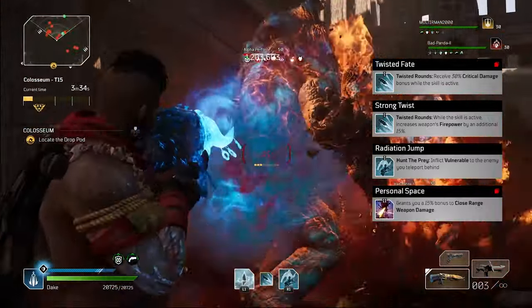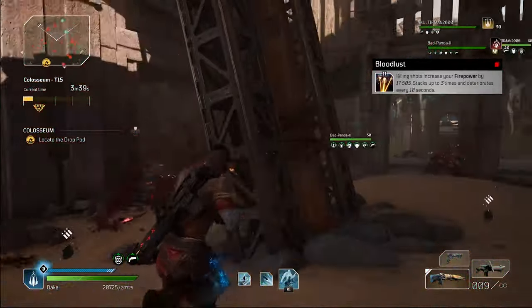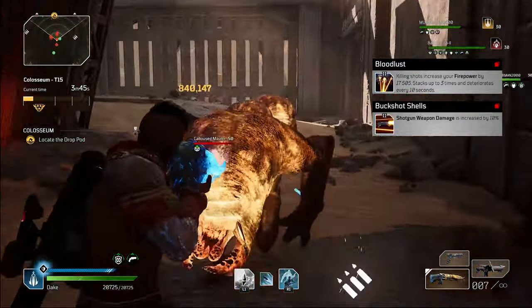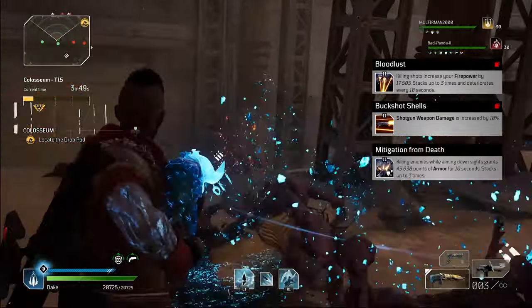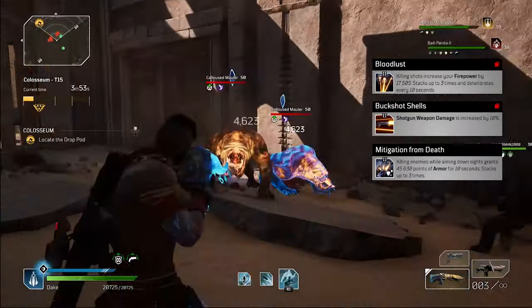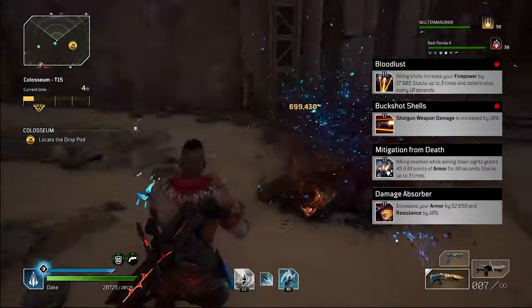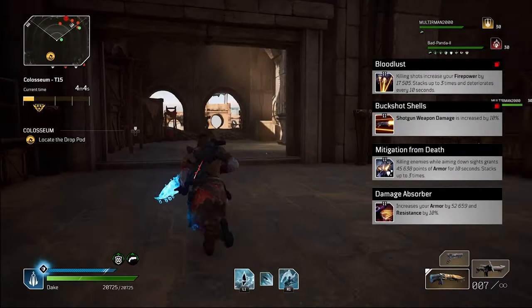Personal Space gives 15% extra close range damage. Blood Lust gives up to 3 stacks of up to 17.5k firepower. Buckshot Shells gives 10% extra shotgun damage. Mitigation from Death gives up to 3 stacks of up to 45.6k armor. Damage Absorber is recommended for survival — extra resistance of 10% and a certain amount of armor.